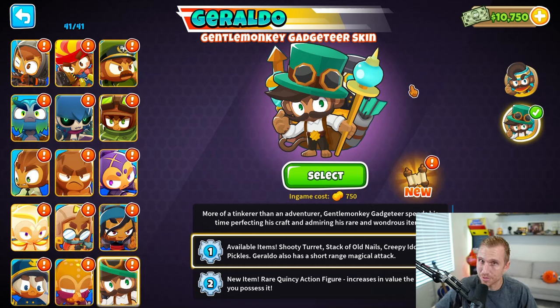Update 42 is almost here in Bloons TD6 and yours truly has early access. I may or may not have paid Ninja Kiwi a large sum of money to be a part of this, but the best way to showcase it — because we always get a lot of cool stuff — is to play CHIMPS on the brand new map. But first, we have to use Geraldo's new skin, which I love.